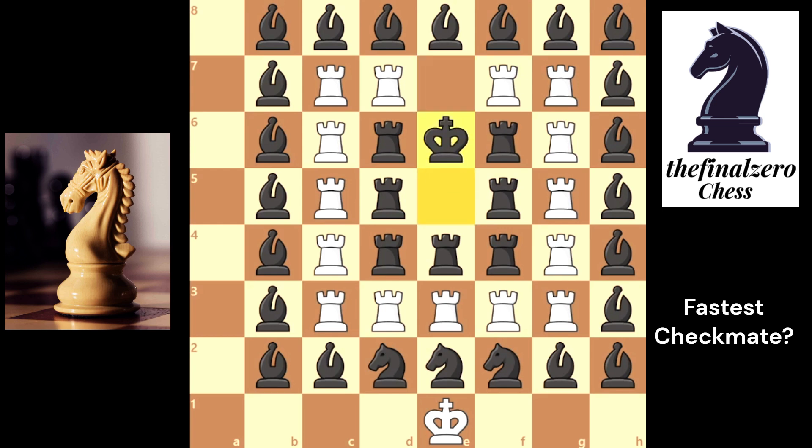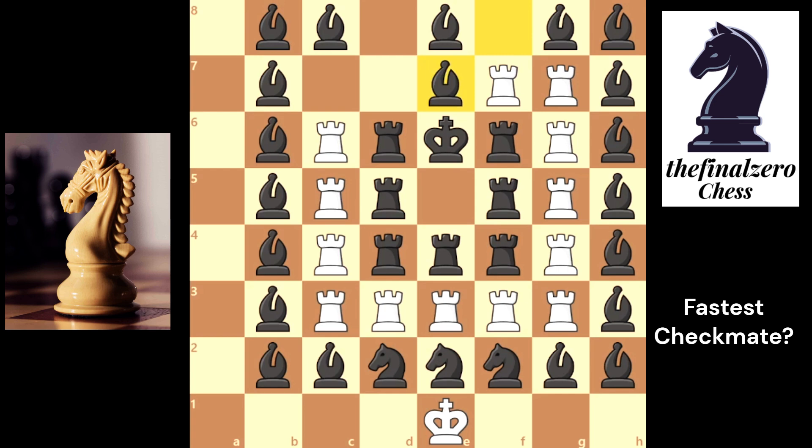So the best move is to take with the king. Rook e7 check, rook takes e7 check, rook takes e7 checkmate.